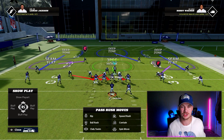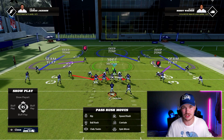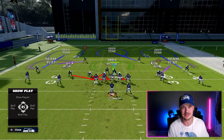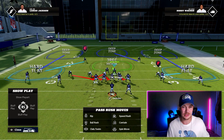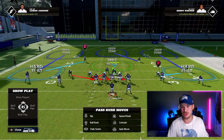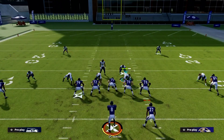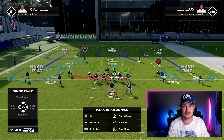Now for our optional adjustments — these are coverage adjustments on the back end. The first optional coverage adjustment is to shade down, which puts two hard flats on the field. I really like this on first and 10, second and 10, or third and one or two when we want to bring this blitz — we do not want them getting the ball out quickly. We want to make them hold it for that extra half second and take away their hard reads.